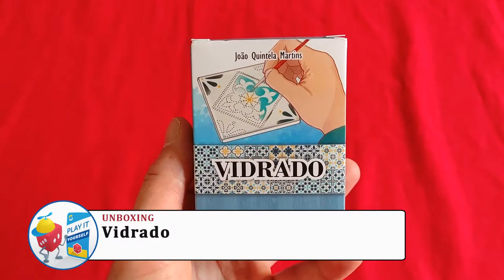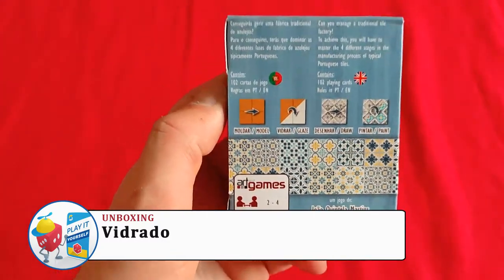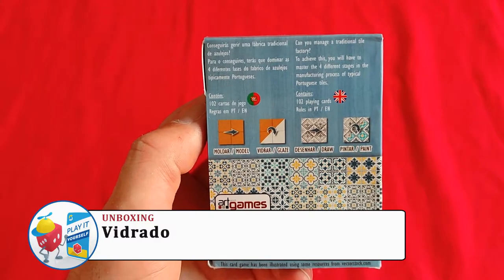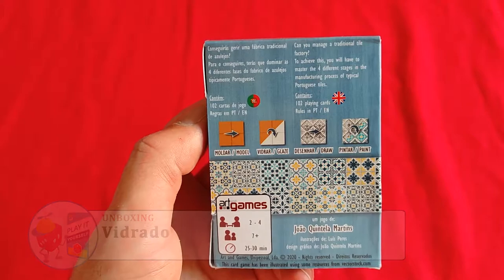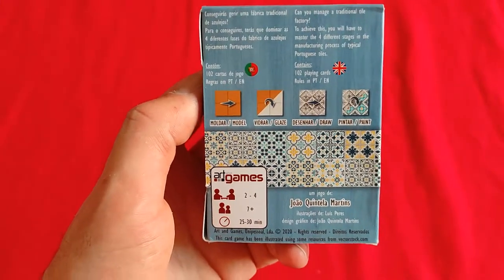Today we are taking a look at Vidrado by Art&Games, designed by João Quintela Martins. This game comes in both Portuguese and English. Can you manage a traditional tile factory? To achieve this, you will have to master the four different stages in the manufacturing process of typical Portuguese tiles. These are the very famous Azulejos.